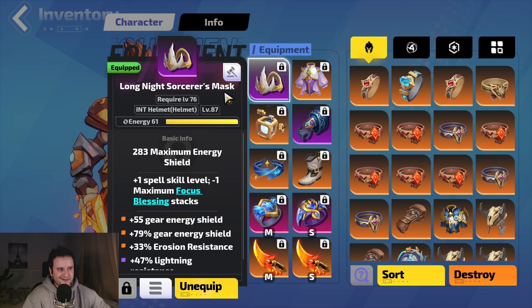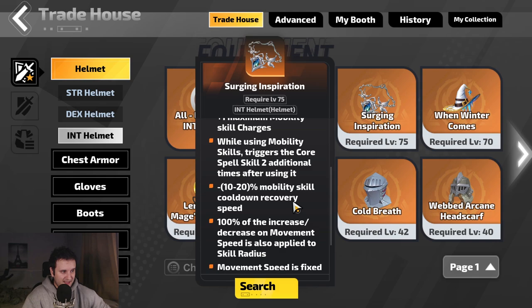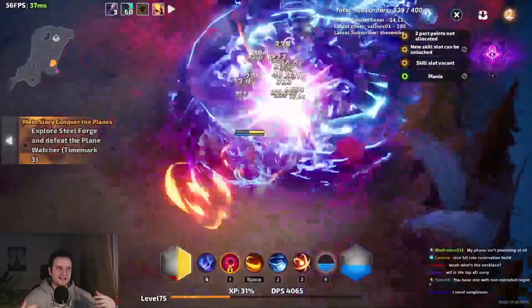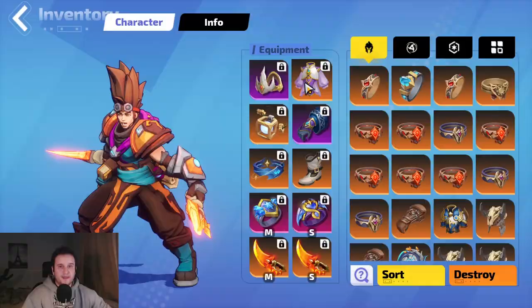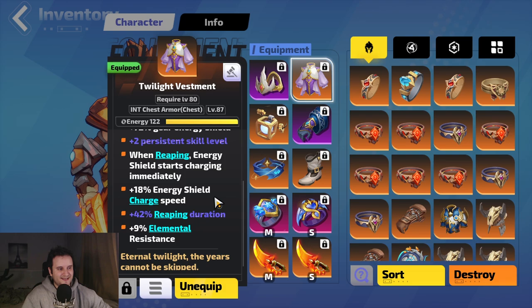For items, we have a Long Night Sorcerer's Mask, which gives plus one to spell skill level and minus one focus blessings — the latter doesn't matter since we're not using focus blessings. There's a unique helmet called Surging Inspiration in the trade house that seems strong, but stay away from it — it's currently bugged. Instead of hitting two extra enemies, it hits all enemies on screen, which crashes your PC. As a chest, we're using Twilight Vestments, which gives a lot of energy shield, plus two to persistent skill level, and whenever you Reap your energy shield restarts immediately. Reaping duration is an incredibly strong stat.